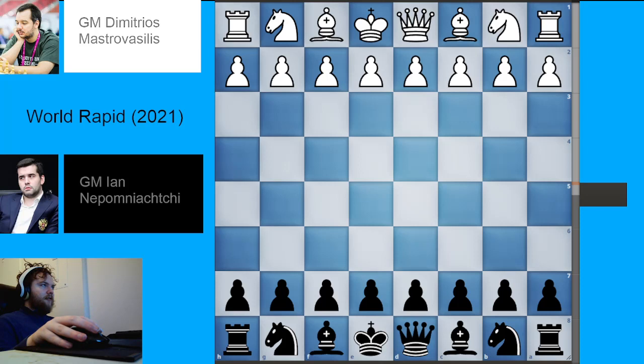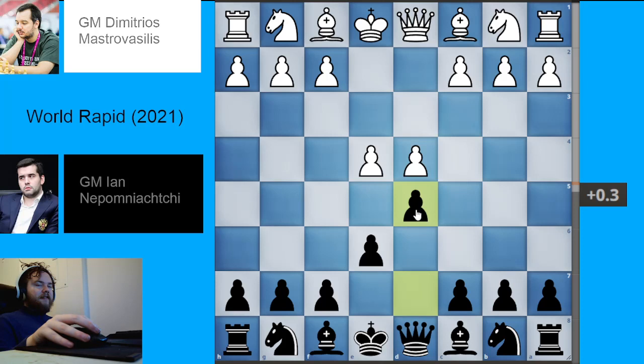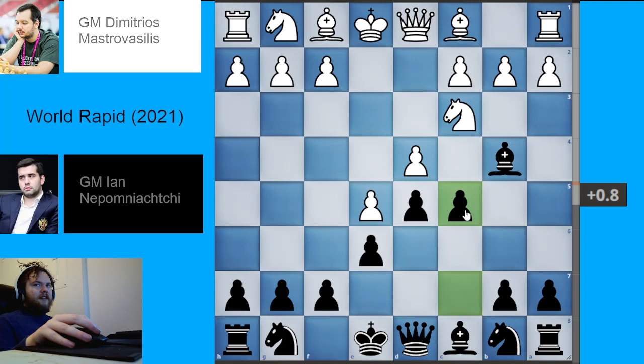Welcome back to my series on chess opening theory. In this video I'm going to be looking at the bishop d2 a3 sideline in the Winawer variation of the French Defense. The French Defense arises with the moves e4 e6 d4 d5, and the Winawer is when white plays knight to c3 and black plays bishop to b4.